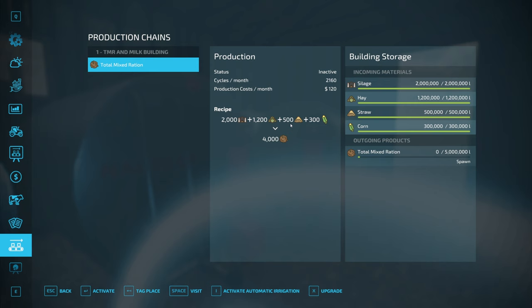Two thousand liters of silage, twelve hundred liters of hay, five hundred liters of straw, and three hundred liters of corn will give you four thousand liters of TMR. Cycles per month is 2,160.